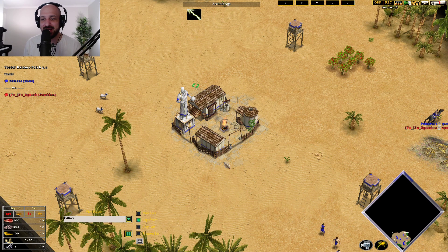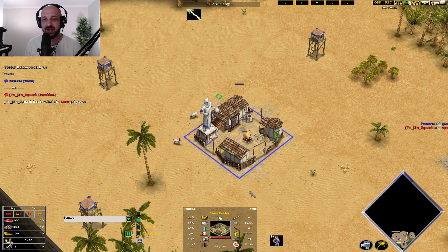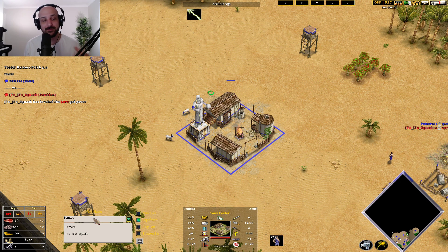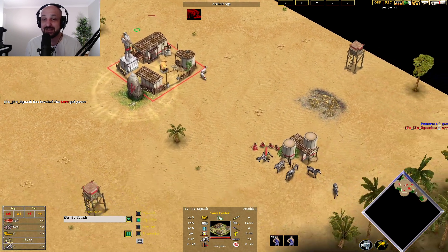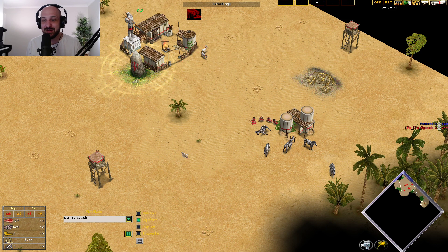What is going on everyone? My name's Boyt and I'm back with some more Age of Mythology: The Titans. Pegasusrush is spawning at the bottom of the map, playing as Zeus in blue. His opponent today in red, playing as Poseidon, is Squash. The map is Oasis and I'm excited.